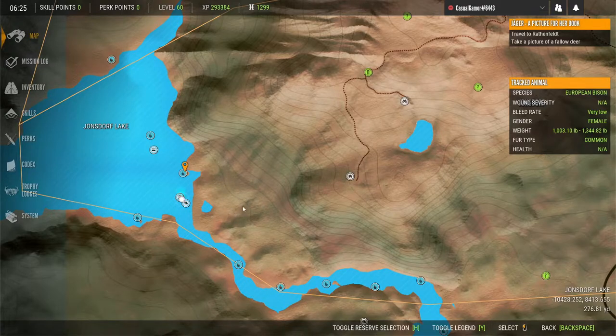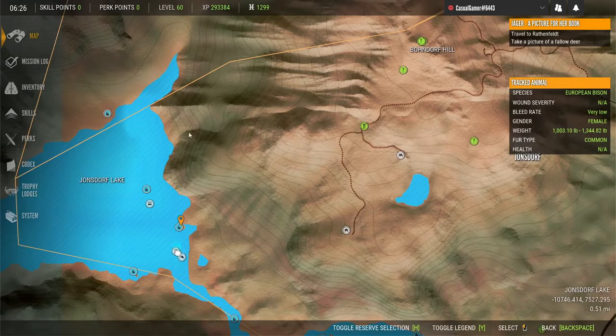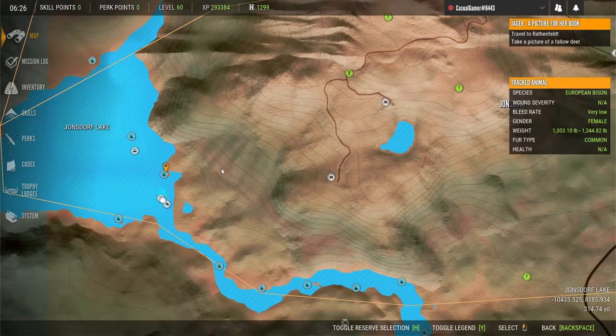You can set up tree stands all up and along this section here. If you're into bow hunting or if you want to use the flintlock, you can do that up here — it's a really good spot for both of those.